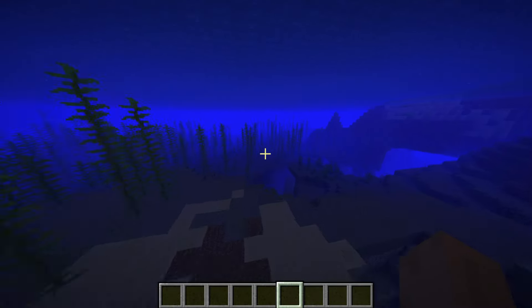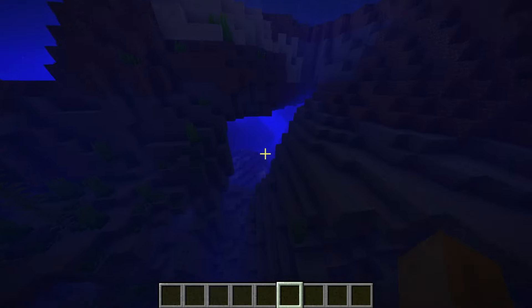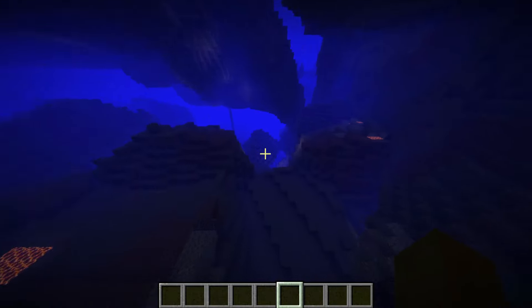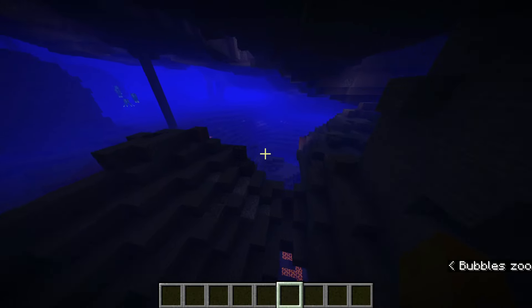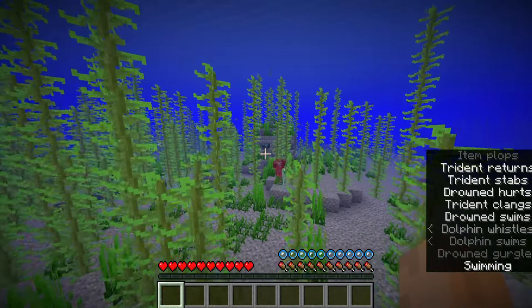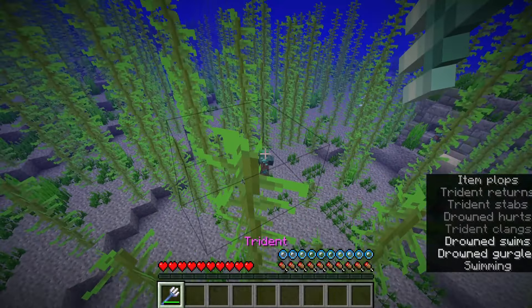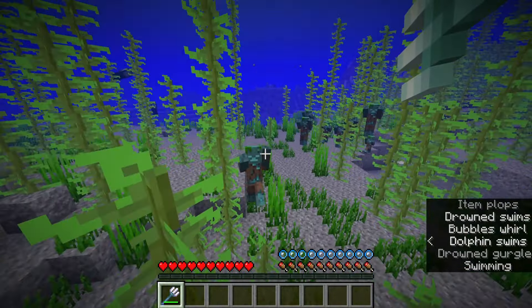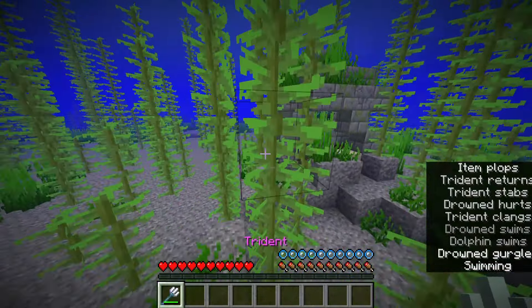Oceans are the most reliable way of finding drowned. In Java Edition, drowned will spawn in oceans at least 6 blocks below sea level, so the deeper the ocean, the better. They also require a light level of 0 to spawn, which means you should look for them at night. In Bedrock Edition, there's a population cap so that there can't be more than 5 drowned at the same time in an ocean, so you should kill them even if they don't have tridents. You should hunt for drowned in oceans at night and keep moving.